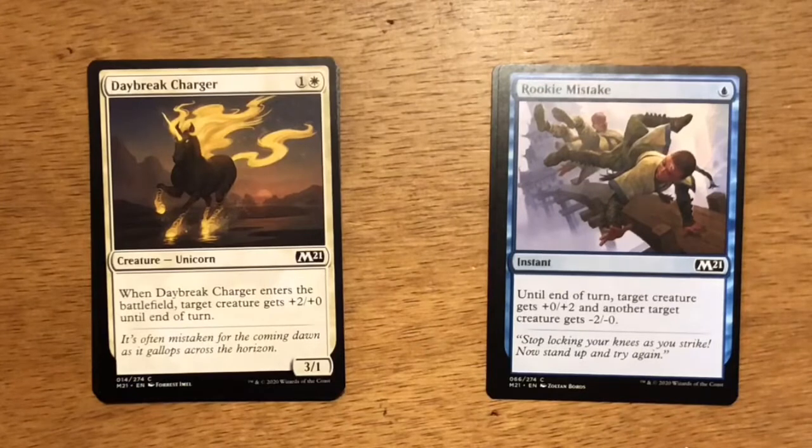Next up is Daybreak Charger — two mana, one and a white. It's a Unicorn at three, one. When Daybreak Charger enters the battlefield, target creature gets plus two, plus zero until end of turn. I like these two-mana three-ones in white. If you're stuck playing it early on, you have a three-one on the board — a pretty good attacker and even blocker. Later in the game, you can play it and give one of your other creatures a power boost and get through some extra damage.